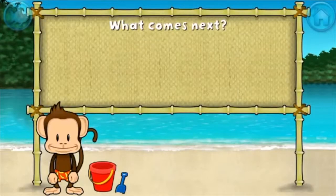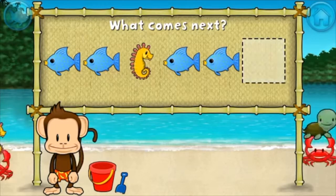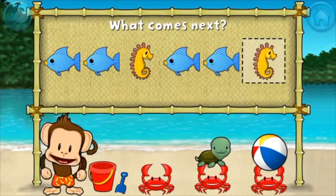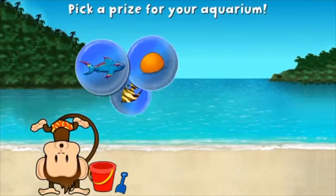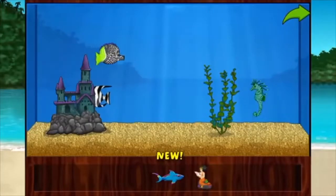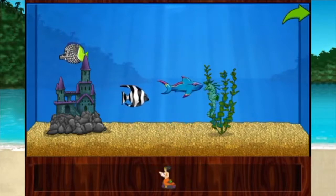Here's a puzzle. Pattern: fish, fish, seahorse, fish, fish — what comes next? Seahorse! That's right, the pattern is fish, fish, seahorse. You won a prize! Add things to your aquarium by dragging them from the tray. Touch the arrow to get back to the beach.